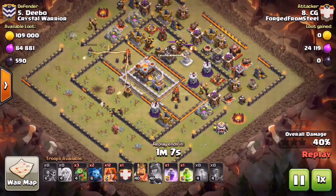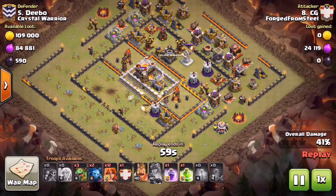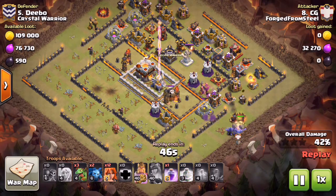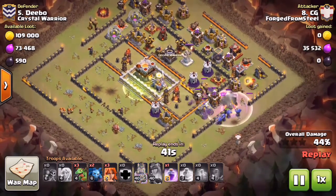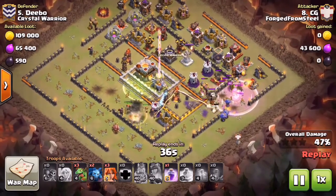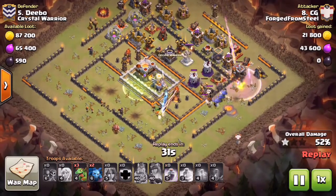He drops Wall Breakers, gets the wall popped, and even got a little lucky - one of those Wall Breakers triggered a Giant Bomb in the core. Better to have a Wall Breaker hit a Giant Bomb than a whole group of Valkyries. He drops down the King followed by CC Bowlers - this is strictly just for percent, not really setting the funnel for the Valkyries since the Queen Walk already did a really good job doing that. He drops a Jump leading right into the Town Hall compartment and drops the main group of Valkyries, trickling in just a few of them.